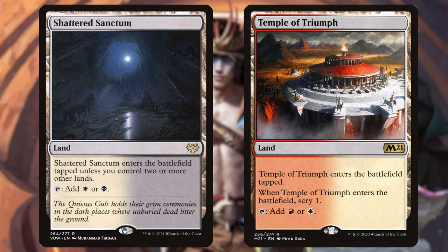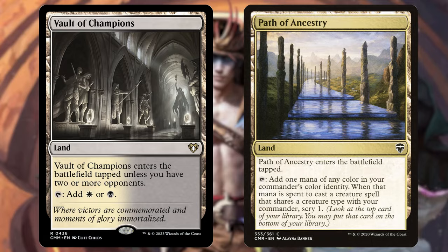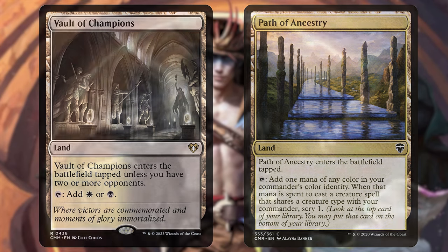Finally, we're adding Vault of Champions, which enters tapped unless you have two or more opponents, and we're letting go of Path of Ancestry, which enters tapped and taps for one mana of any color in your commander's color identity. When you cast a creature spell sharing a type with your commander, you scry one. Our commander is a vampire assassin, but this isn't a typal deck — it cares about outlaws, which is a collection of creature types — and Path of Ancestry won't recognize outlaws as a creature type, so it can't justify entering tapped.